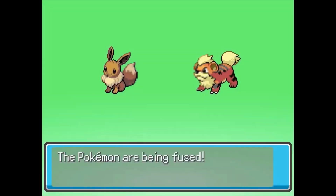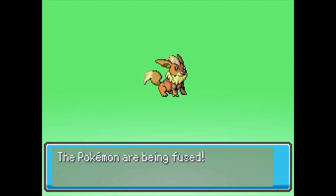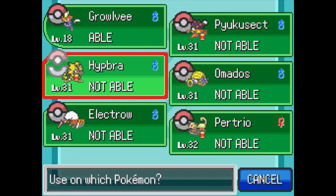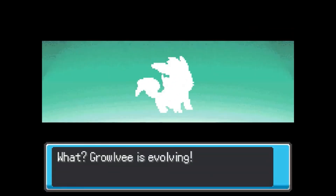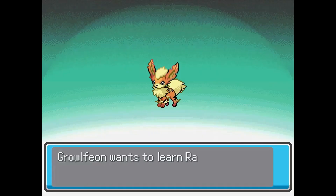Our next fusion is going to be between Eevee and Growlithe — there he is, the good little boy. Really wanting to use a Pokémon that has the Grass-Fire typing, we go ahead and slap a Leaf Stone onto Growlithe, and we get the Growlitheon.